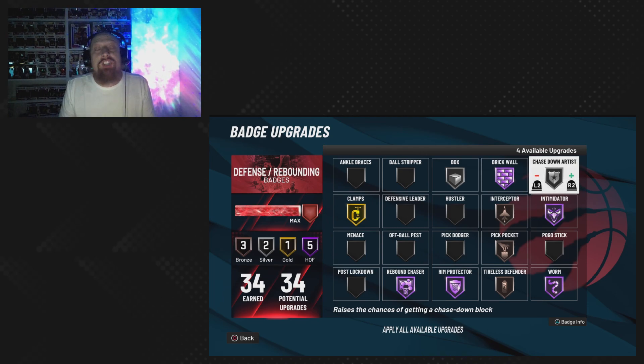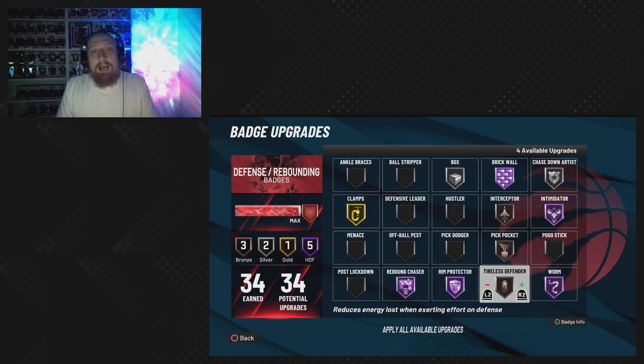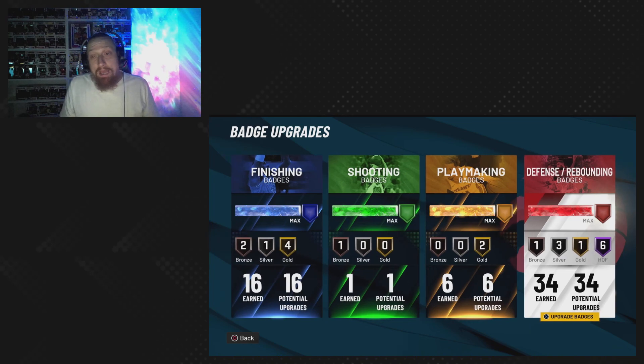Chase down artist on silver — you're getting down there, you're getting them blocks on the fast break. Interceptor on bronze — getting them passing lanes. Pickpocket — on-ball steals. Tireless defender so we're not tired. With our extra four badges, I put chase down artist on Hall of Fame, interceptor on silver, and pickpocket on silver. Those are pretty much the right badges to be using.